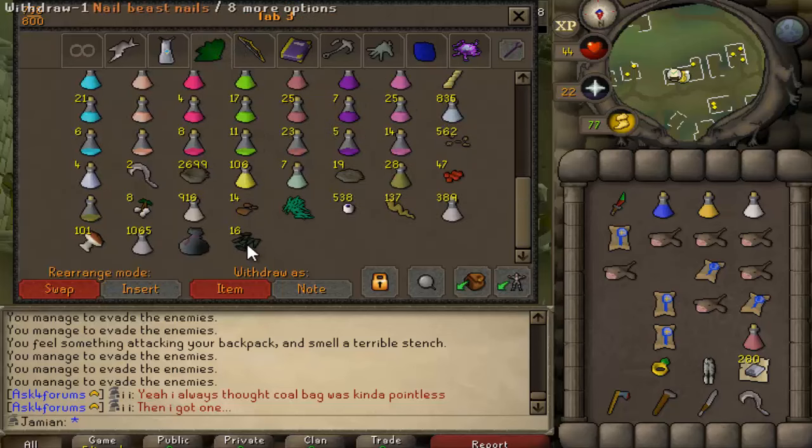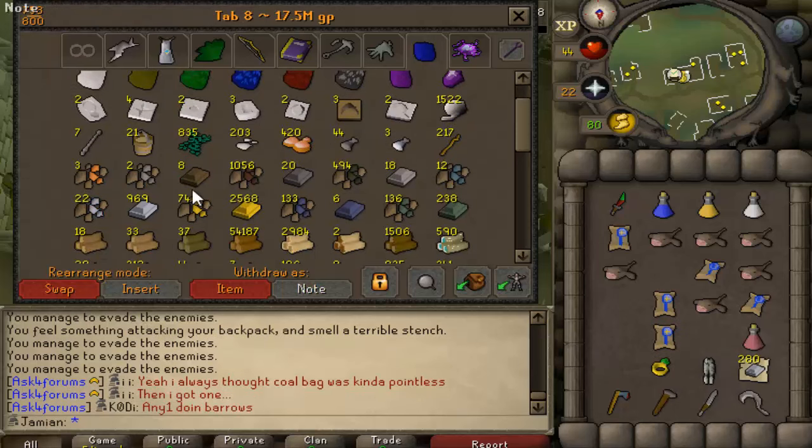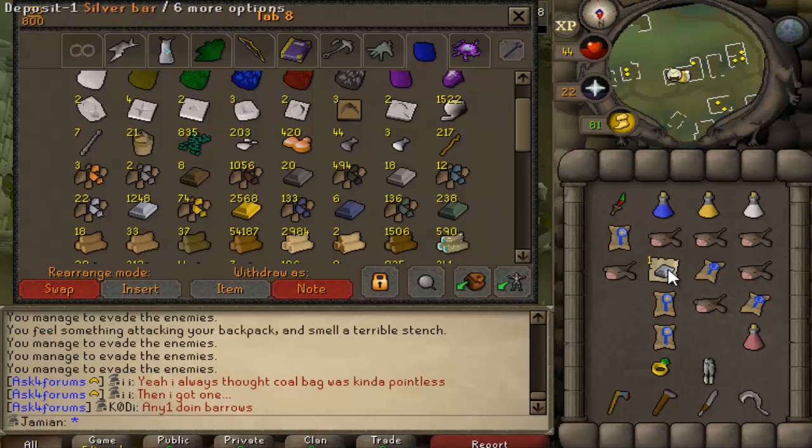These nail beasts are used for Sanfew Serums. I've also gotten a good chunk of steel bars. Let me get one more just in case - we've got about 1,200 or so. I'm not entirely sure what the best thing to do is. I know a lot of people do bowstrings.